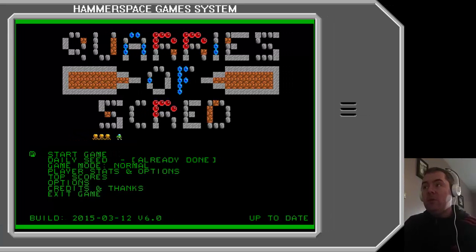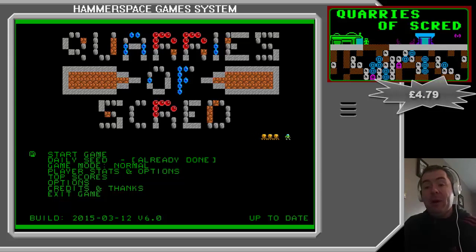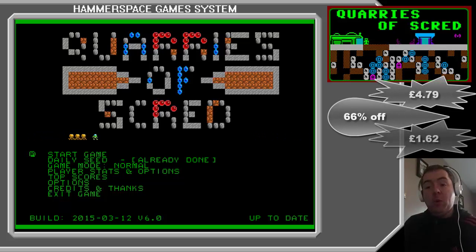Hello and welcome to another episode of CheapAssGamer. Today I'm playing Quarries of Scred — I think that's how you say it. Basically this is sort of like a Boulder Dash style clone game. It's actually on sale on Steam at the moment — originally it's £4.79 and it's 66% off, so it's £1.79.